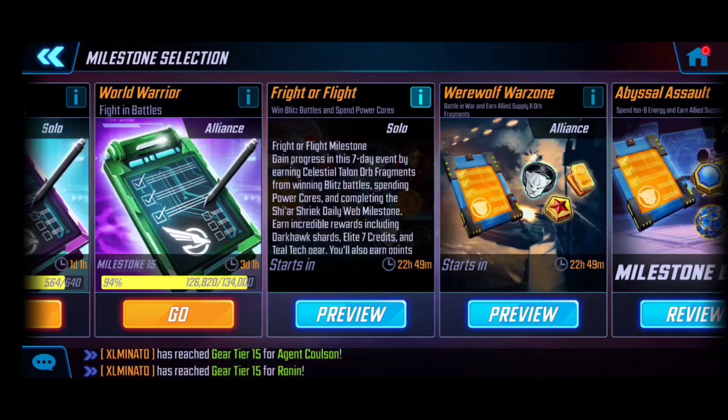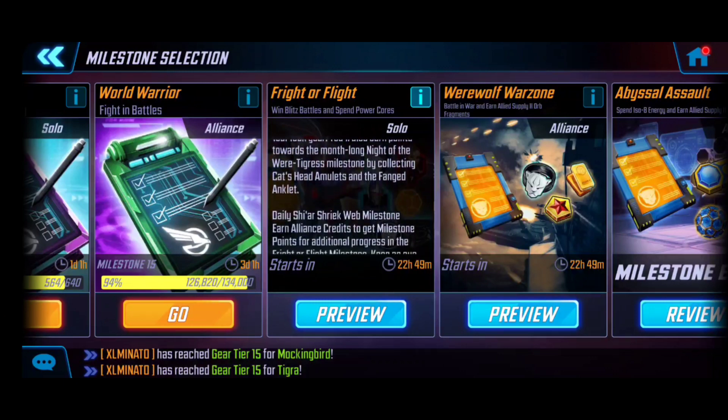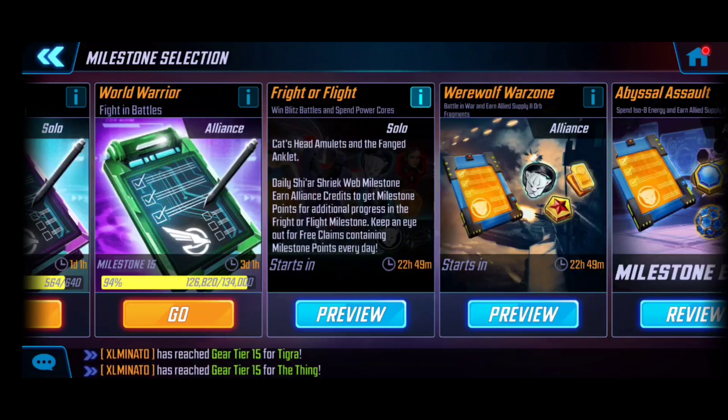It gives a high-level overview — it's a seven-day event where you're earning celestial talent fragments from winning blitz battles. Keep in mind, you do need to win in order to get these fragments. On top of that, spending power cores will also add to your score. There is also a web milestone tied to this event through the earning of alliance credits, which adds a pretty notable portion of points.